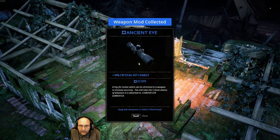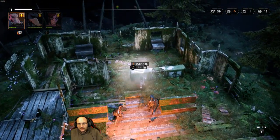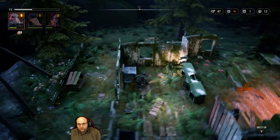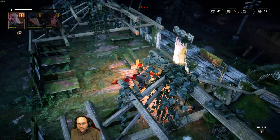An Ancient Eye — 10% critical hit chance. A tiny fire licker which can be attached to a weapon to increase accuracy. This will raise the critical chance of whatever it's attached to. Okay cool. Valuable scrap. Nothing else.